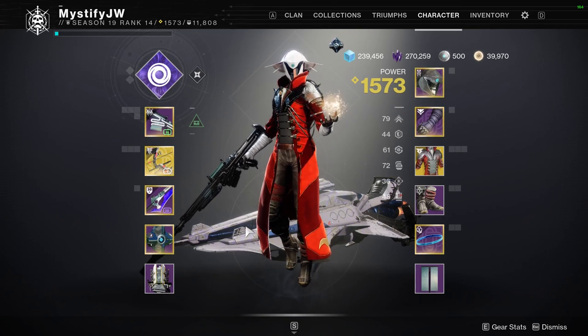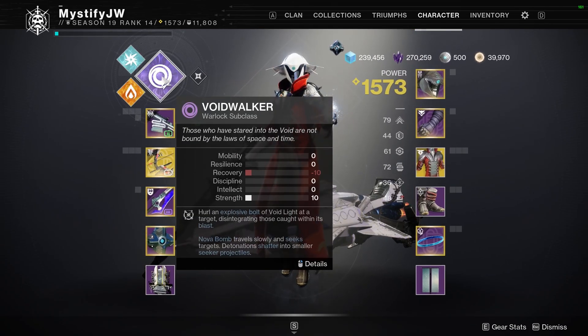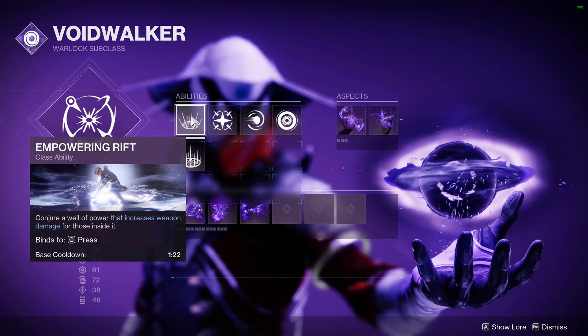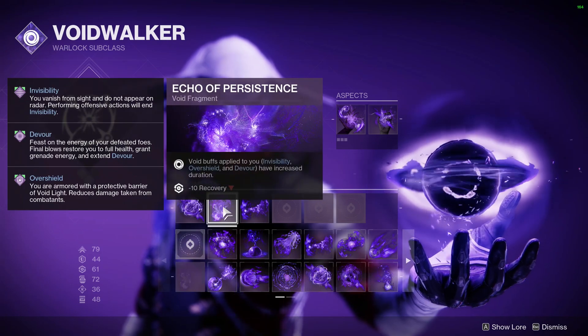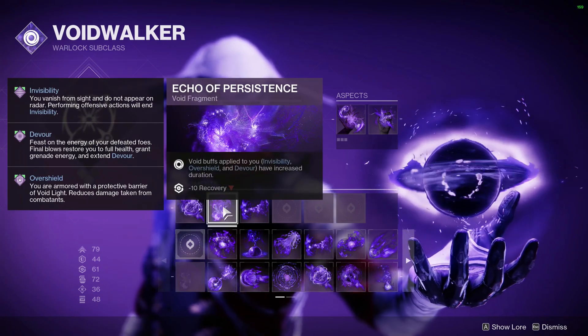The main things you're going to need for this XP farm are Trinity Ghoul with Catalyst, Sanguine Alchemy, then you're going to need to be on the Voidwalker subclass of Warlock. You want to use Empowering Rift, you're going to need Feed the Void to proc Devour, and finally you're going to need Echo of Persistence, as that allows Devour to last a little bit longer to make sure it never goes away.